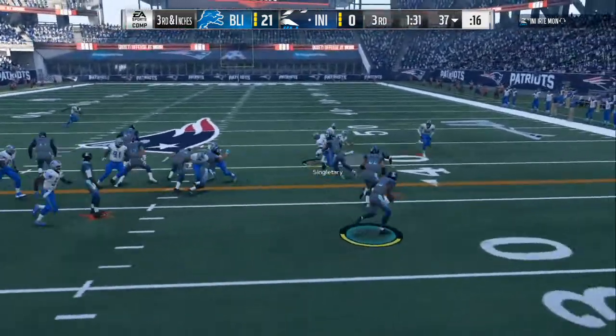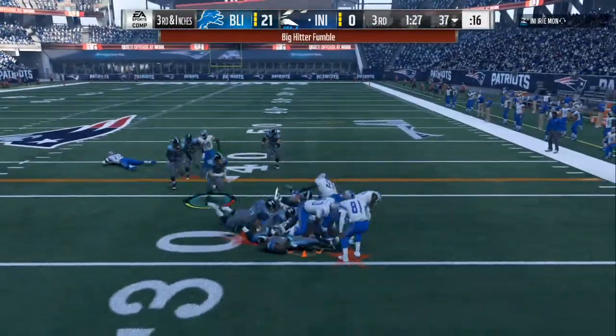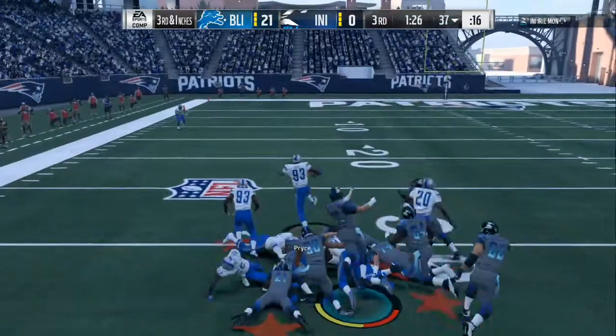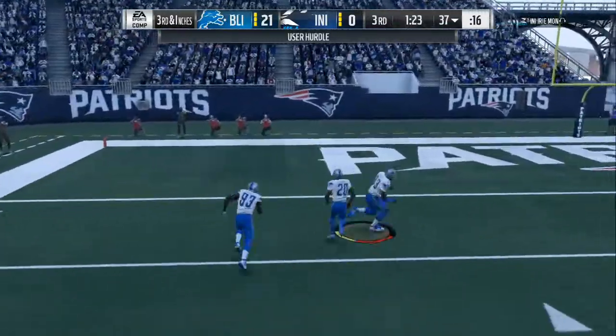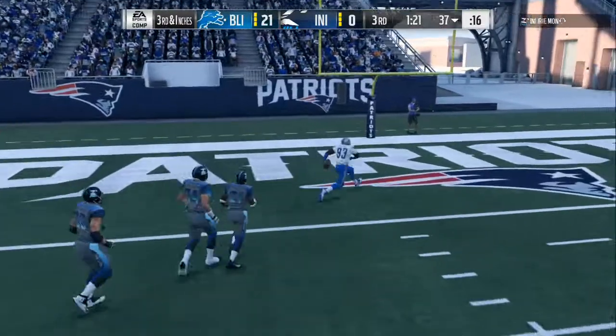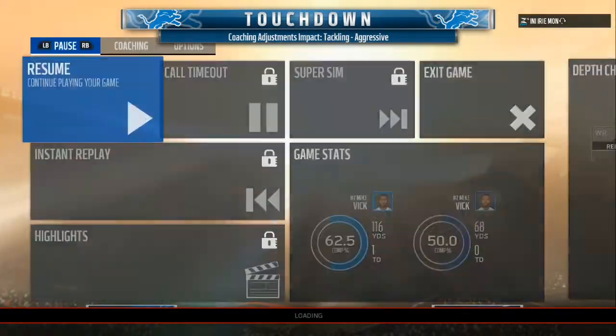Right here on third and inches, I'm making changes — I'm blitzing this linebacker, I'm user-controlling this one. Look at that big hit. So many people in the box because you're in a 4-3 type of defense, and the blues will come up because their run fits contain the outside on that play. That's one of the key tips — get in practice mode, try some of these setups, and see if you can walk away with a dub. Rewatch the video.